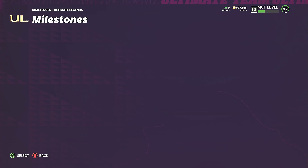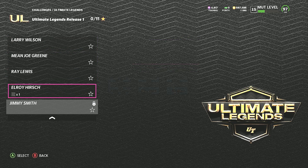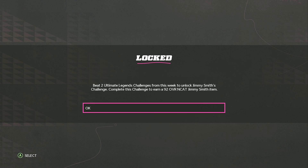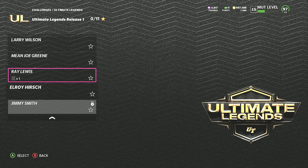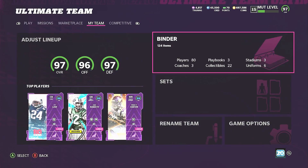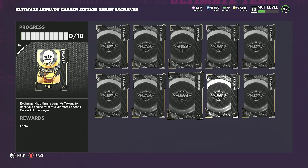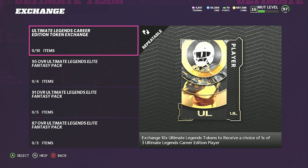There are solos as well — you earn Ultimate Legend collectibles each time you play them. I'm guessing you need 16 to get the full one. Jimmy Smith's solo is locked for some reason — you earn a 92 overall Jimmy Smith item from that one, so you probably have to complete the others first. In the set exchange you only need 10 tokens, so my guess is 10 weeks and you get a free Ultimate Legend of your choice. Notably it does NOT say NCAT, so if they come out with an NCAT pack there will be a lot of talk about that.